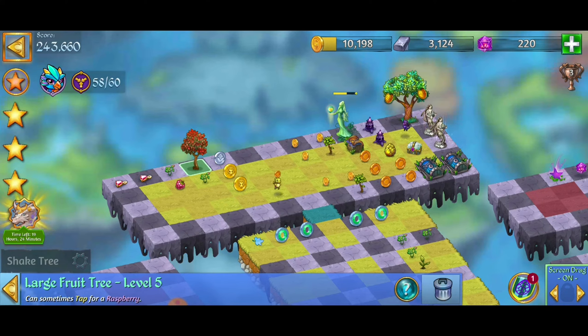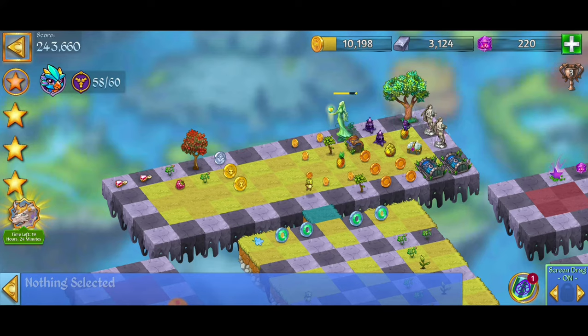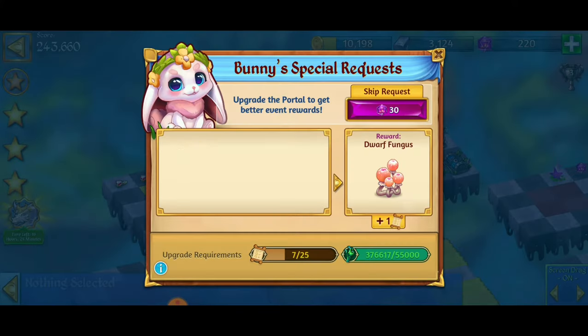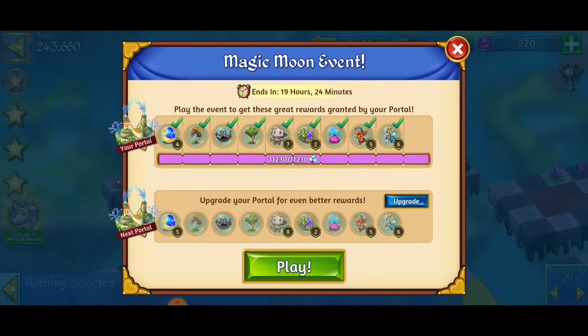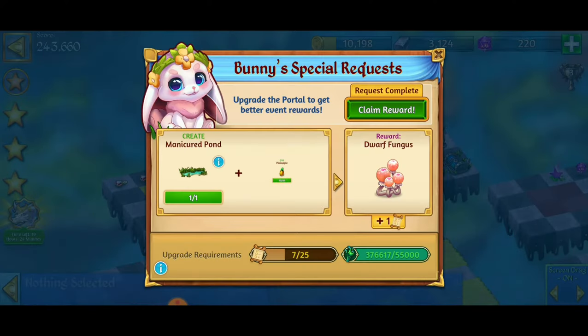We're going to be able to give some pineapples to the portal upgrade, and I'm also going to tap that pineapple tree to get the rest of those pineapples. We're going to give that to the bunny there, and then we're going to collect these coins.